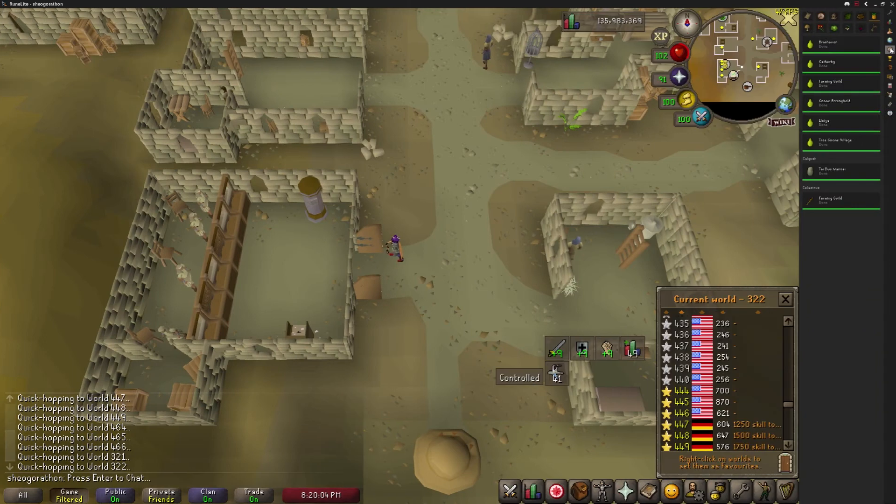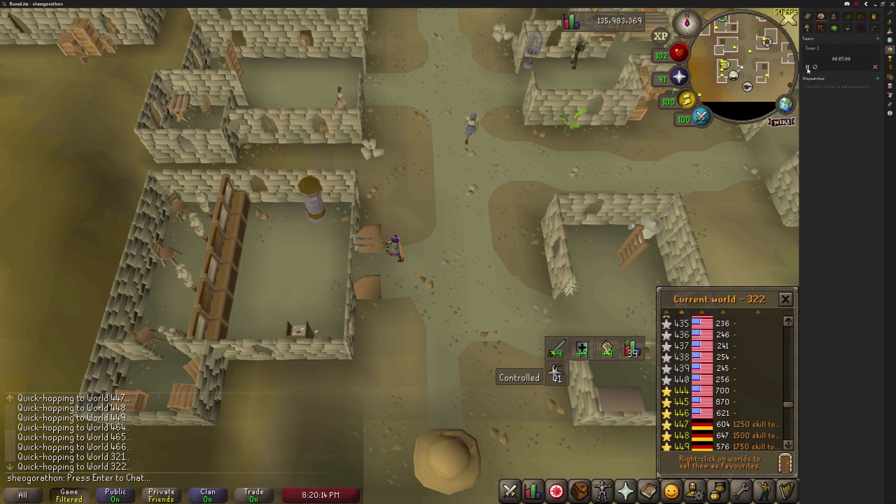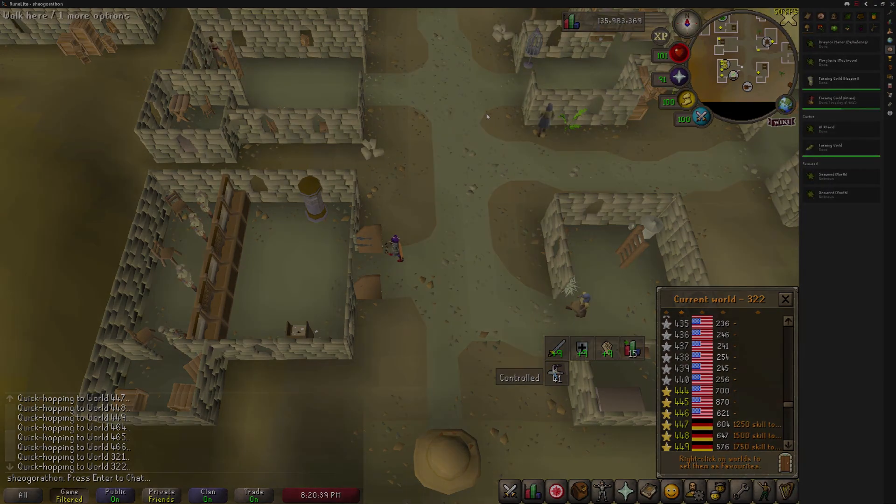The timers plugin is the reason this list includes 11 entries as I could not leave it out. It keeps track of all things in-game that require real world time to progress, including all crops and birdhouses, and allows you to add your own custom timers or stopwatches. It can display either an exact amount of minutes or hours until a patch is finished growing, or it can tell you what day and at what time a crop will be finished. This is, like the ground items plugin, practically necessary for training farming or doing birdhouse runs.